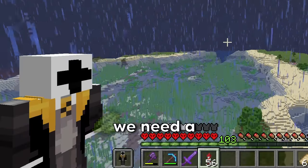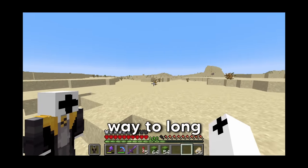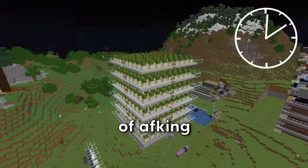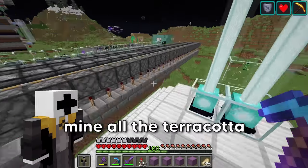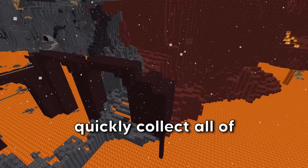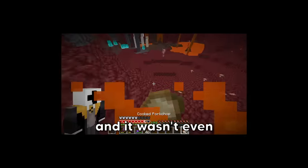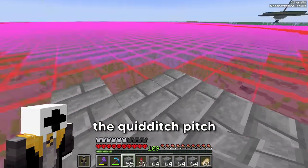To make green dye we need cactus — loads of cactuses. This was taking too long, so I quickly made a cactus farm and AFKed for an hour. I still had to mine all the terracotta, then recolor it. I also quickly collected nether brick fences — I did that for one single clip and it wasn't even enough. Now let's gather the rest of the materials and start building the Quidditch pitch.